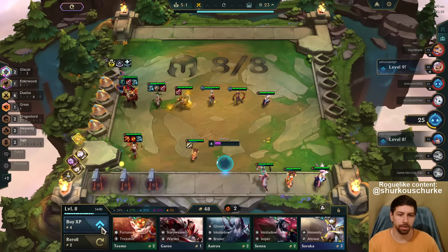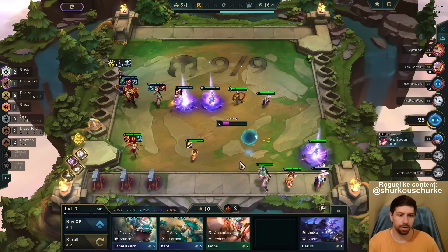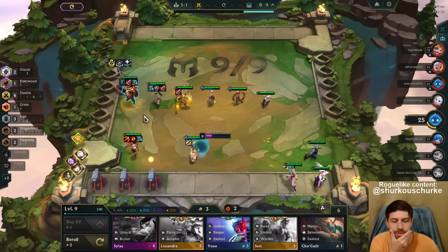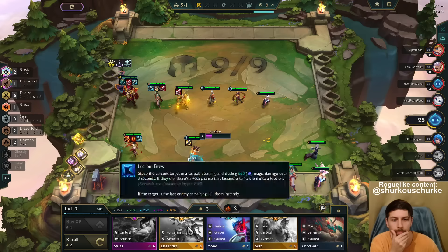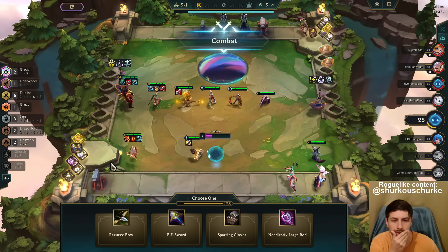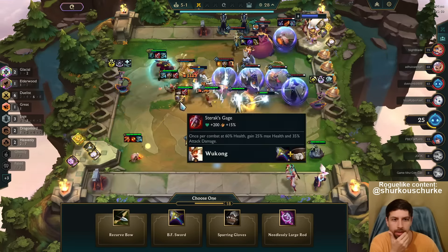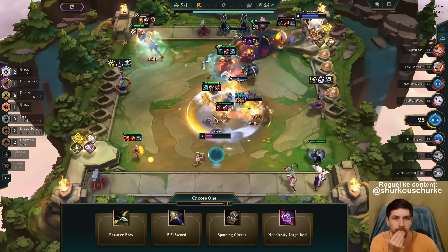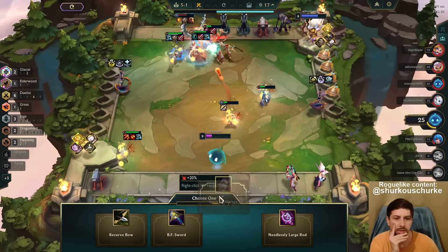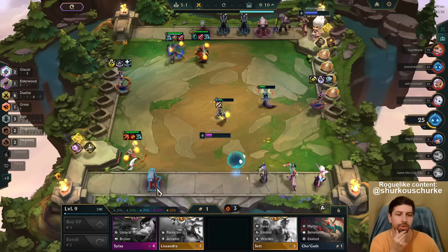I need 2-stars to stay alive so my Last Whisper stays. I feel like the QSS is good but I might be wrong — I should have built Edge of Night there. I'm just leveling already with 25 health. I can hit a lot of upgrades here. I have Lee Sin pair — some call me easy, nice. Now I need to think: is QSS really the right item? I think it is.